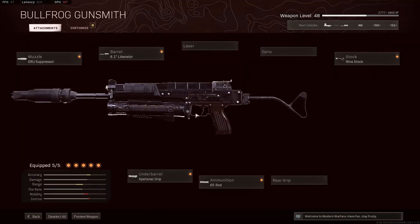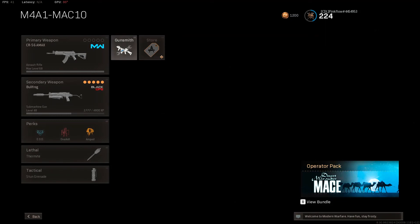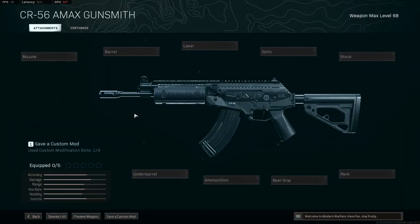So that is the best Bullfrog class. Now let me give you the AMAX class because I need an AR. The CR-56 AMAX is one of the hardest-hitting assault rifles in the game — better than the M4, better than the Ram 7, better than the A-94, and definitely better than the Odin. So here's how you're going to want to build it.